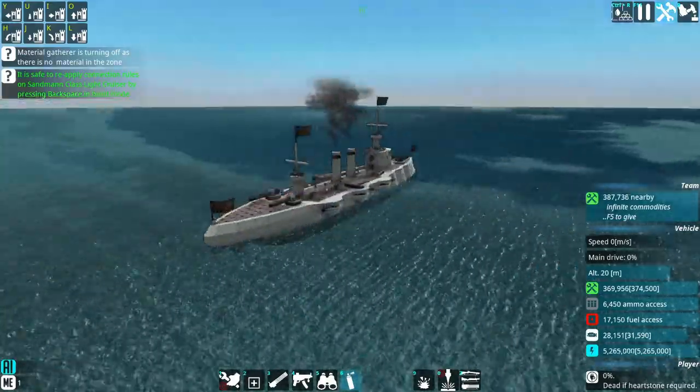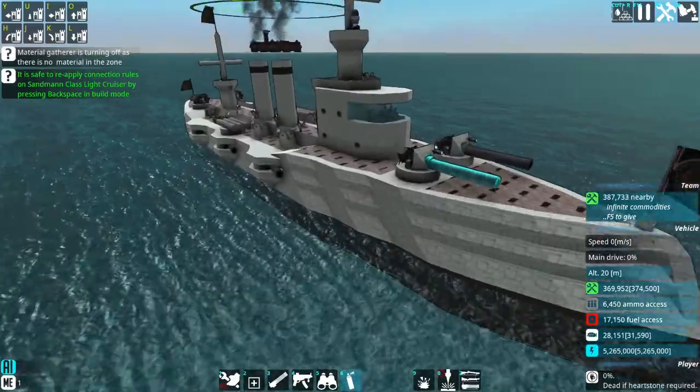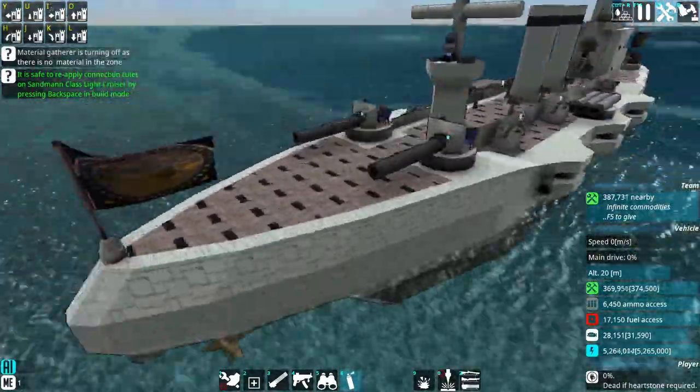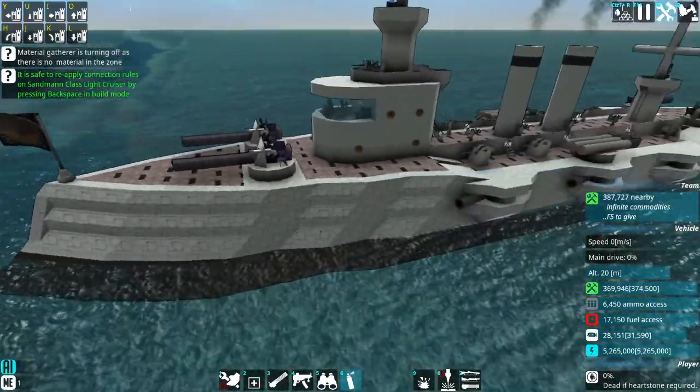This will be for the Gothic Reich, which is the name of the German-based faction for Dominion of Damma. This right here is the light cruiser for the Gothic Reich, and we're going to be using these cannons that I made specifically for it.